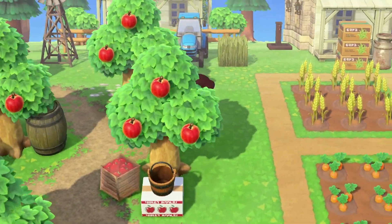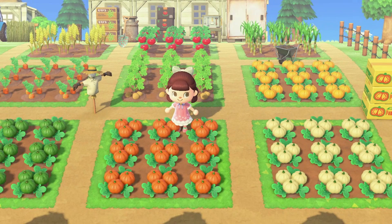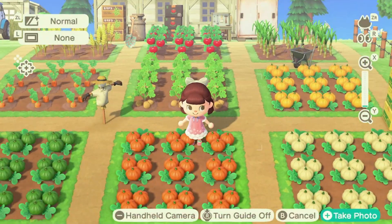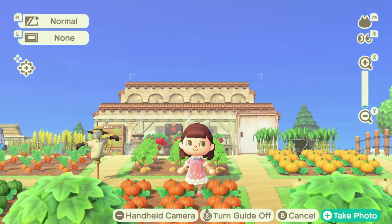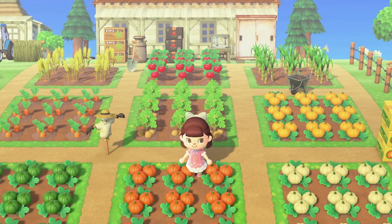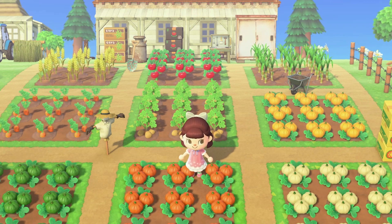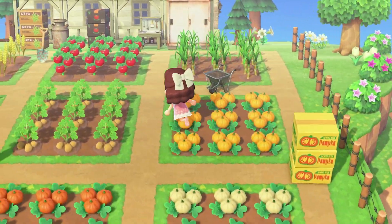Over here on the right is my little farm area. This is my favorite type of farm — you've probably seen this before if you've watched my other videos, but that's okay. This is my favorite way of doing a farm. You can see I did the farm building a little differently this time — I used the medieval walls instead of the storefronts for my little farmhouse, but I like how it turned out.